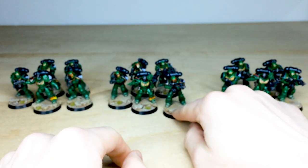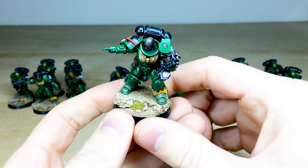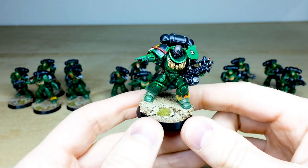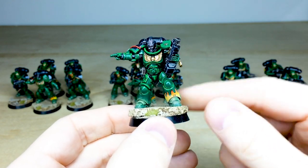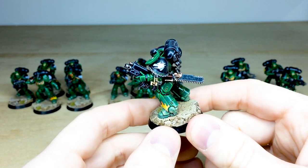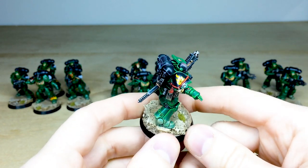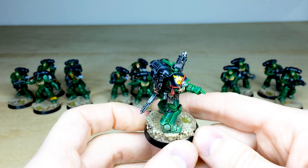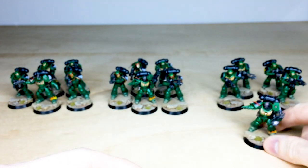Moving on to the final combat squad — really love these bases with that desert plains basing style. Another guy just pointing while holstering his rifle, and you can see these flame effects painted onto the greaves, which is really cool. All the Salamander pads add character and narrative, and all the transfers including those flaming numbers are added too. Every little detail is fully painted and highlighted to a very clean standard.